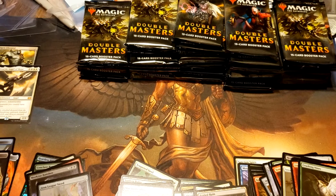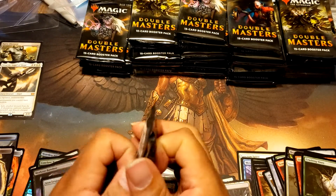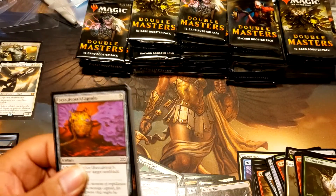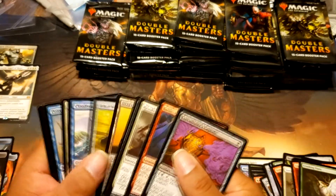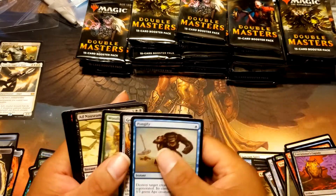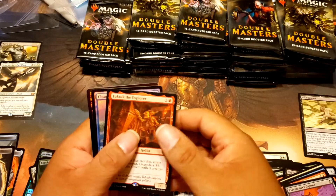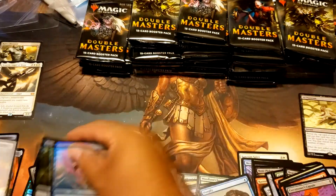My bag I used for trash is full so I gotta get another one. Alrighty, here we go. Pongify, Artisan, Champion, Ad Nauseam — I have someone that wants that. And I took the Explorer, that's so funny. Heartless Summoning and Sphinx.